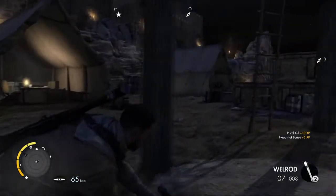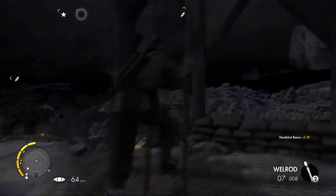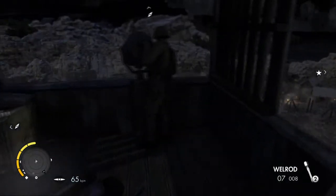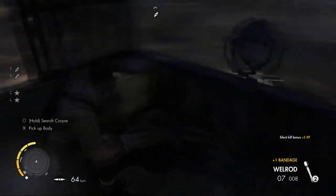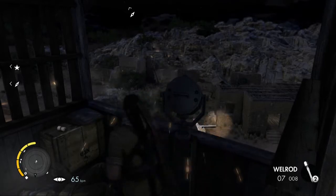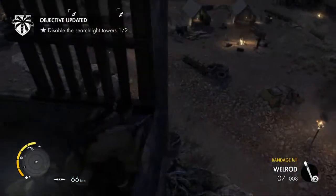Headshot perfectly — I should have actually gone up and meleeed him, but it's okay. So let's hang up top here and get this searchlight taken out. There we go, awesome. Good job — first one is taken out. Oh, sabotage. I love how I sabotage it by pulling the metal bar. Gotta love it.